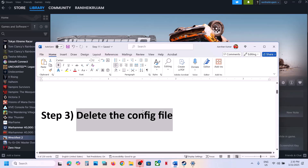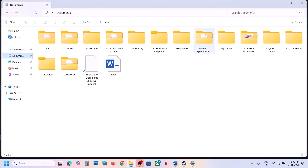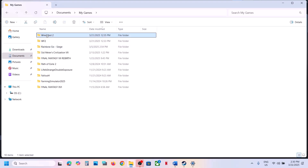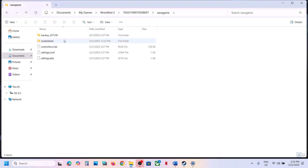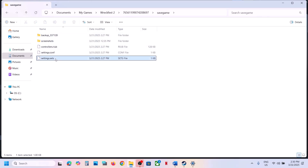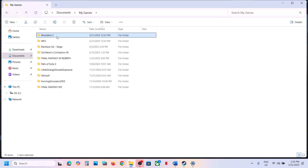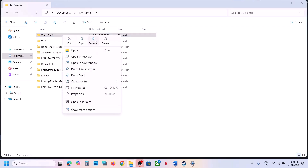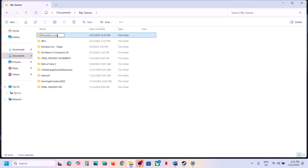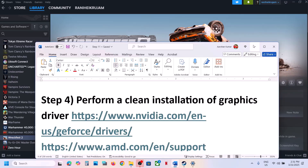The next step is to delete the config file. When you delete the config file you will lose all saved settings. Open File Explorer, go to Documents, open the My Games folder, and open the Recfest 2 folder. Open the Save Game folder and you will see the settings file. Delete this settings.conf configuration file. You can also rename or delete the save game files, but you will lose all game progress and have to start from scratch. If you agree, rename this folder to 'old', then launch the game and check.